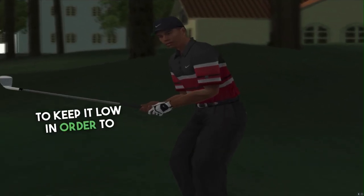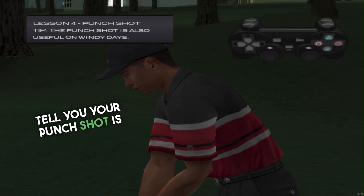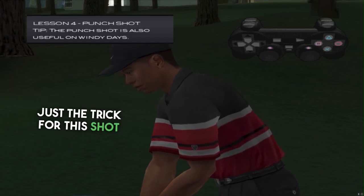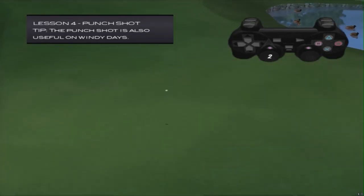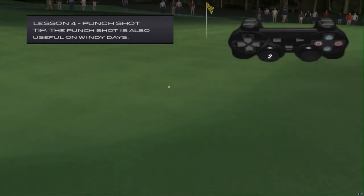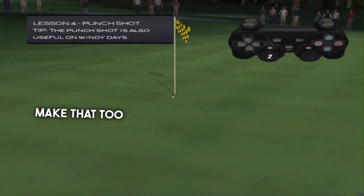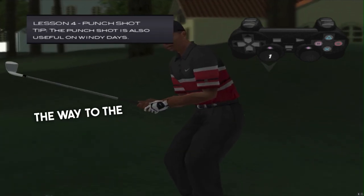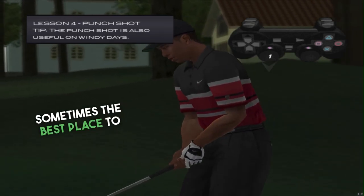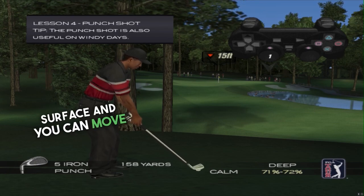When you're in the trees, you have to keep it low in order to advance the ball towards the green. As Tiger will tell you, your punch shot is just the trick, and typically your low and mid irons will work best. Don't tell me you're going to make that too. You better chill out, dawg. Don't think you have to fly it all the way to the target — sometimes the best play is to roll it up to the front of the green. Knock it on the putting surface and you can move on.